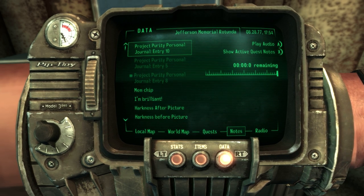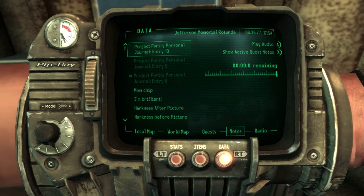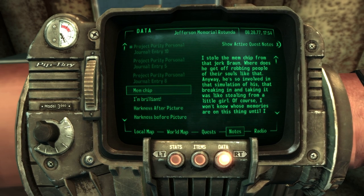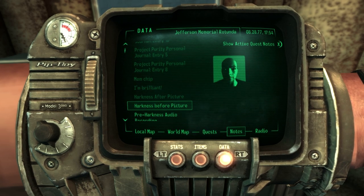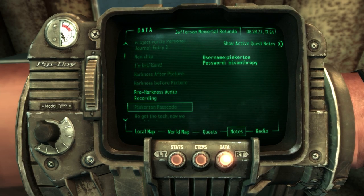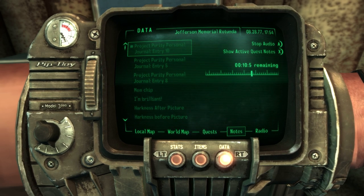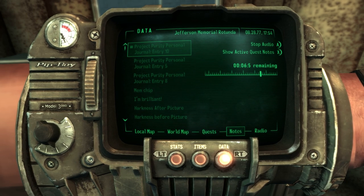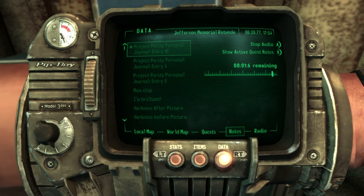So it sounds like we need a GECK. Journal entry eight: The GECK sounded like pure fantasy even for someone of Braun's capabilities — a terraforming module capable of producing life from complete lifelessness. But not only was this thing a reality, it was actually distributed to several vaults. Vault 101 was sadly not on that list. I discovered Braun's name on the reservation list for Vault 112.